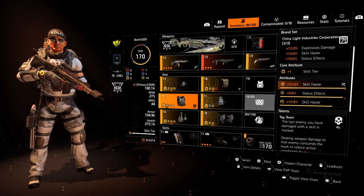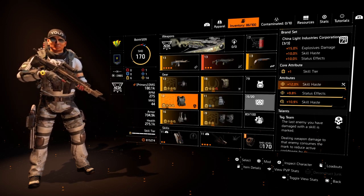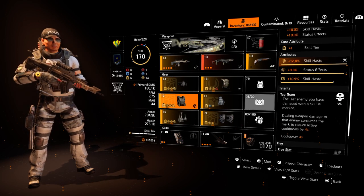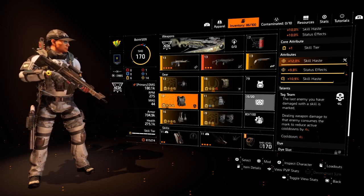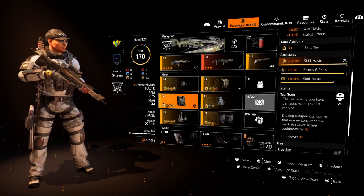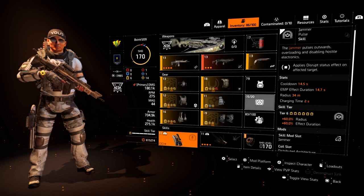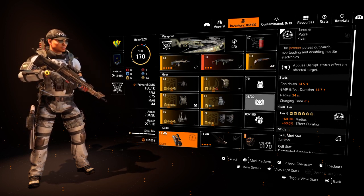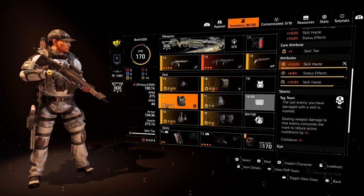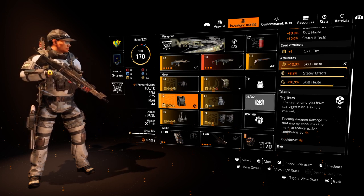Here's the bread and butter of the build, and I haven't seen many people using this talent — I think it's totally overlooked. It is Tag Team. The reason it's so good: the last enemy you damage with a skill is marked. You might say you're not doing skill damage, but in legendary mode all enemies are Black Tusks. One of my skills is the EMP, and this is actually considered skill damage — a lot of people may not know that. Because I use EMP as skill damage, Tag Team gets procced.